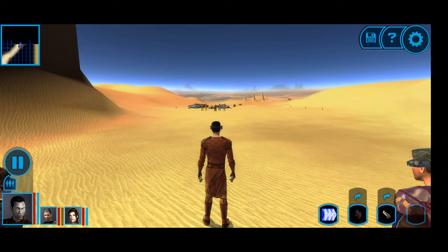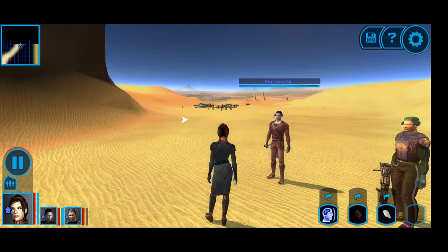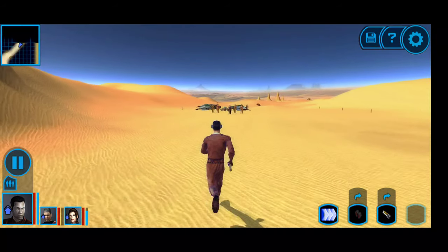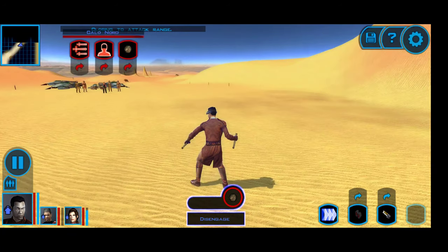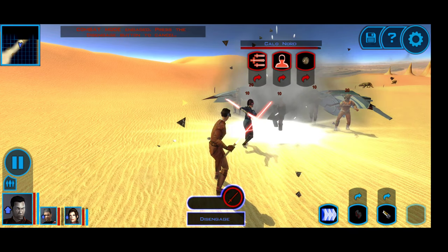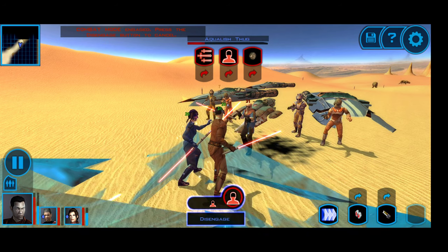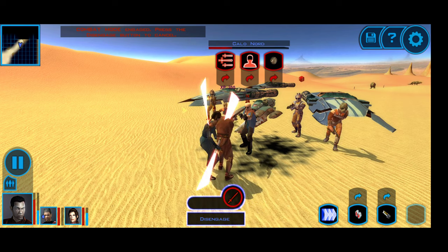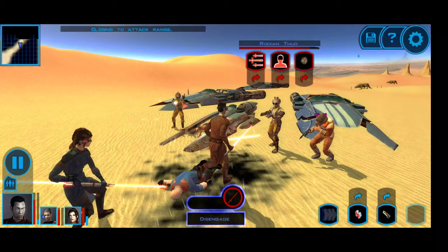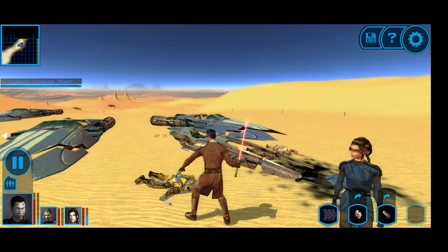This is a fight that I know we can get away from, so let's shield everybody up. We'll use Force Valor and Force Shield to protect ourselves. That was actually a lot easier than I expected - as long as you keep draining everyone's energy, these levels aren't as bad as one would think.